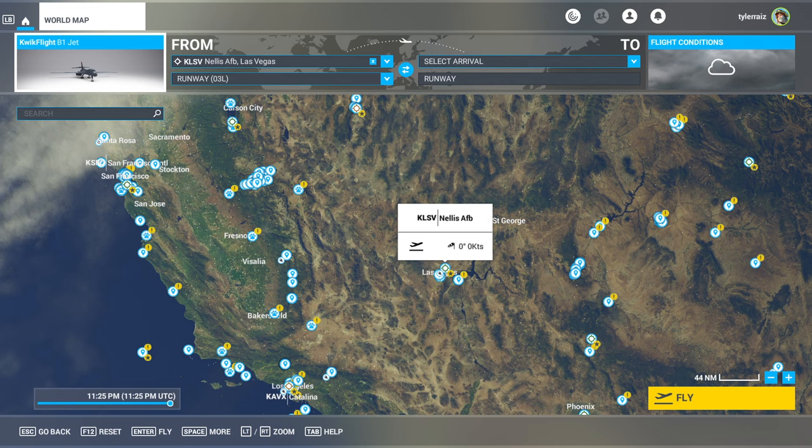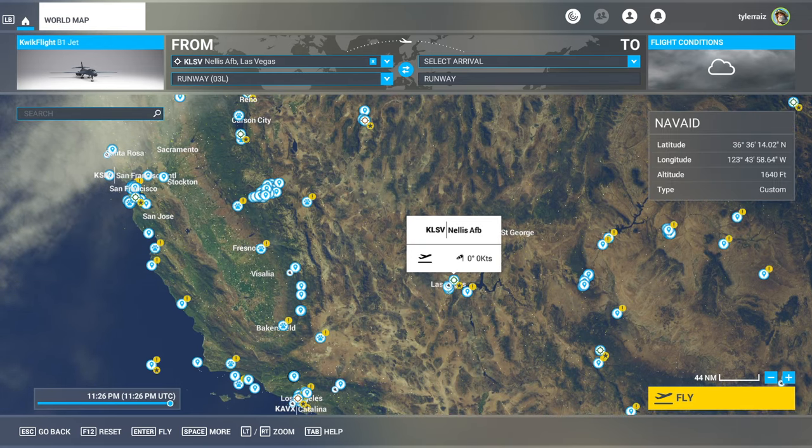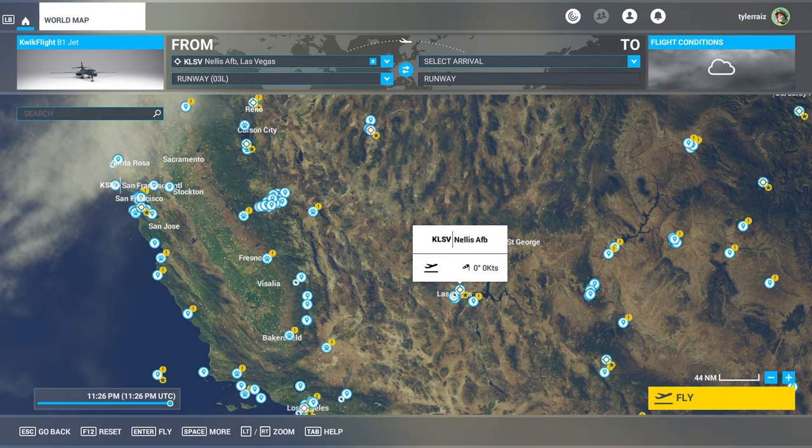Hello everyone, this is Rayspace and welcome back to Microsoft Flight Sim where I'm going to take a look at the QuickFlight B1 that was recently released — that's Quick with KWIK. They had previously made the B2, though I didn't pick that up. This QuickFlight B1 should not be confused with the Vertavia B1, which I decided not to get because it seemed like just a mild upgrade of their previous B1 for FSX. This one looked a little bit better, especially in the cockpit, so I picked it up and it was $26 from SimMarket.